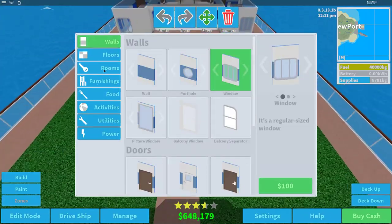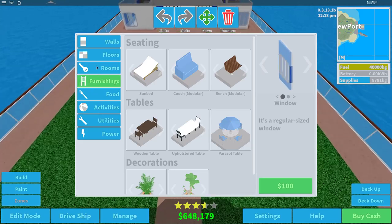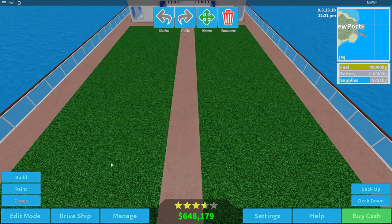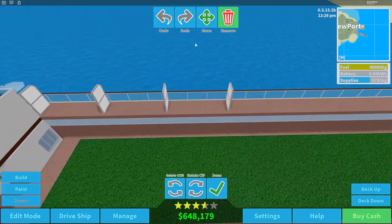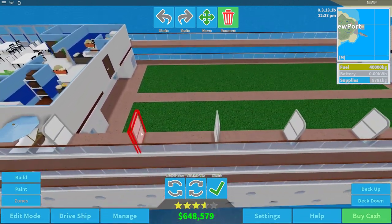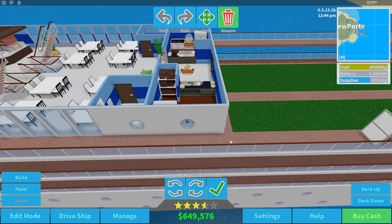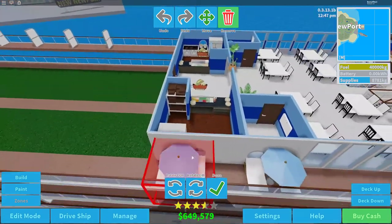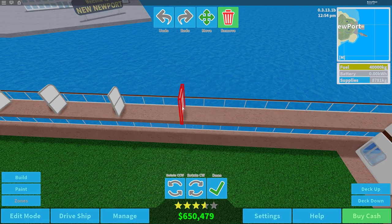Heading into build, food, and furnishings — entertainment is very important but we'll do that later. We need to go up a deck and figure out what we're going to do up here. Let's get rid of all these little dividers left from the cabins and mini suites, and remove this table so it doesn't obstruct the NPCs.